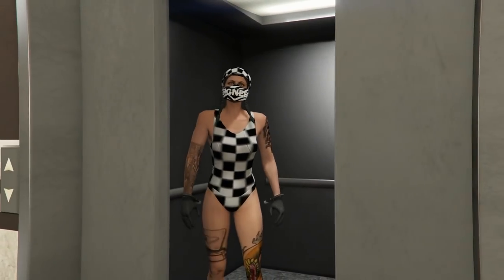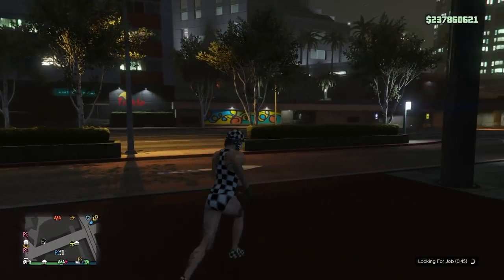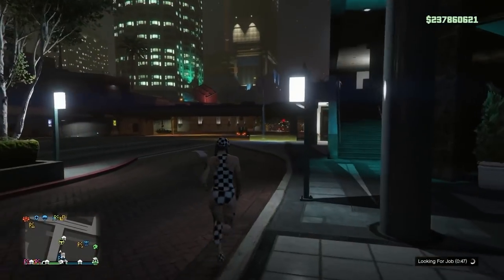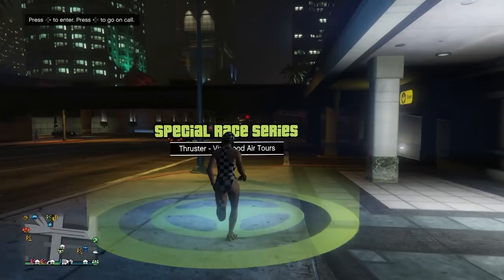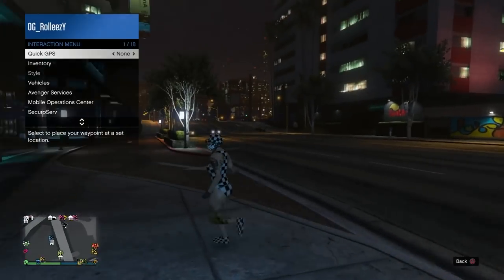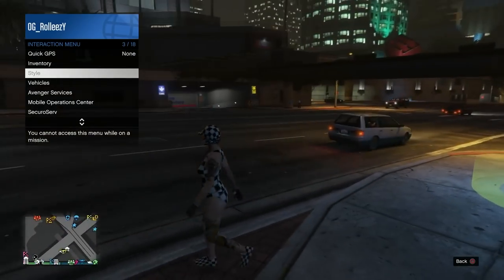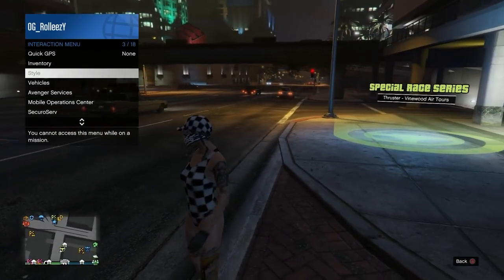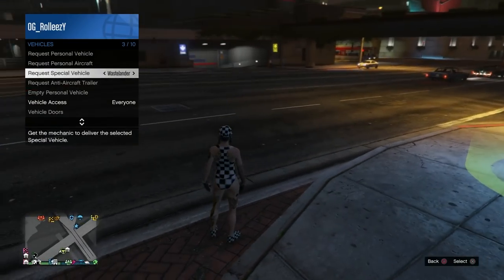There were a few instances where I got shot up in the clouds while running to the elevator — that can happen too. There is a little bit of luck involved in hitting this glitch, but once you hit it you're good. Run straight over to the circle we've been using to get glitched out — the Special Race Series circle. Run into it, open your interaction menu, and Style will be glitched out. You're ready to do the solo money glitch.